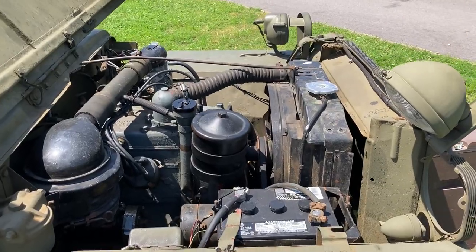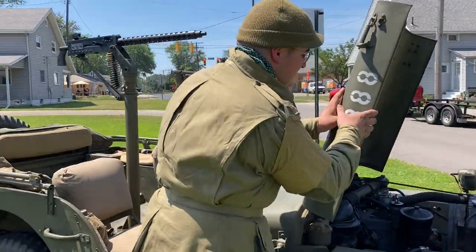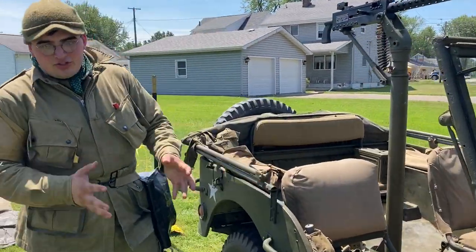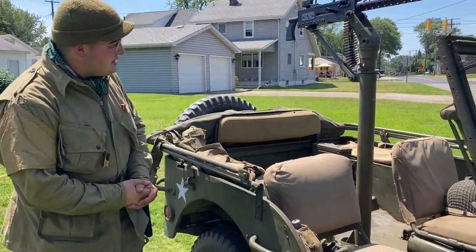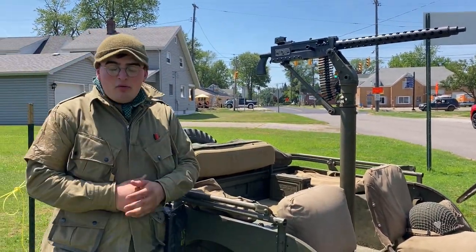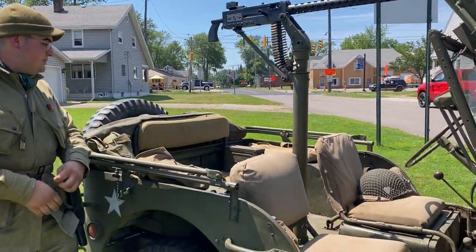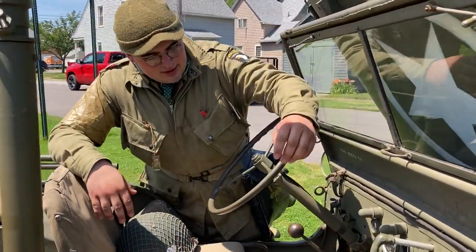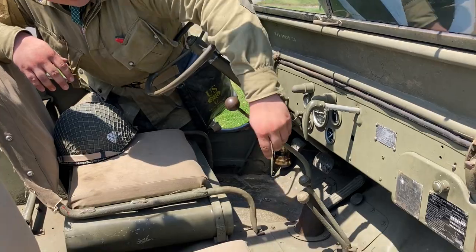Going back into the cab — in the actual Jeep itself, there were many variations. In here you see we have a machine gun pedestal with a .30-caliber machine gun. They weren't extremely common during the war, but they happened. You have reverse, first, second, third. You also have your four-wheel drive high and low knobs here. This little lever is your parking brake.